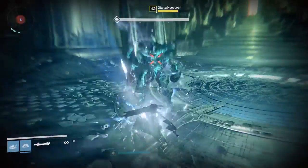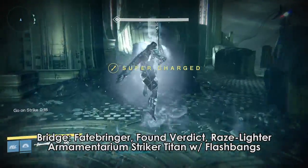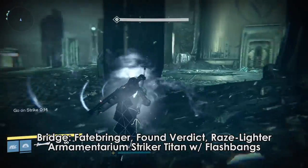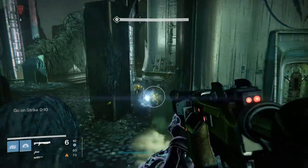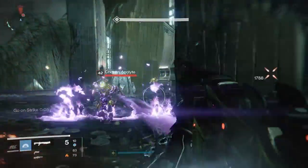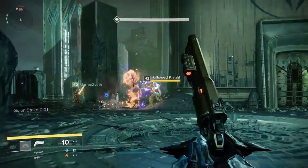For the bridge encounter, I use the same thing, but I switch to a Striker Titan Armamentarium build. This is so I can blind the gatekeepers so that they won't attack other players — not that it really ends up being a problem, but it's just helpful to have. Not to mention that blinding the major Boomer Knight that spawns on the other side can and will come in handy because that Boomer tends to annihilate you.